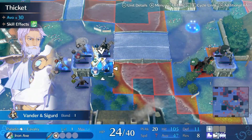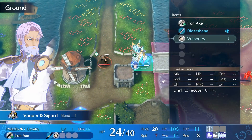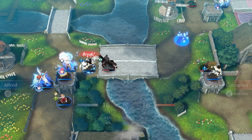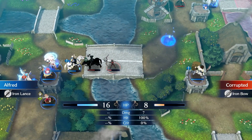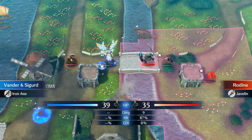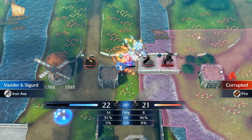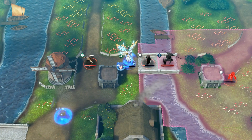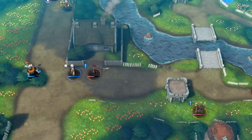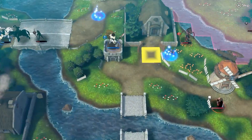Chloe waits over there so that she can bait one of those mages near the boss. Alfred kind of lures these enemies away. The boss attacks Vander first because he does 1 more damage than the mage — 9 damage versus 8 damage — which is very integral to the fact that this all works. And then Chloe baits the other mage away, which is also fairly important.